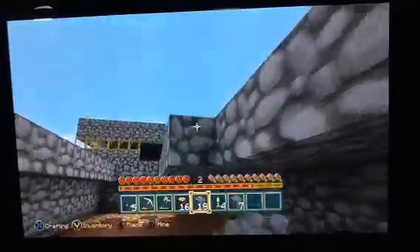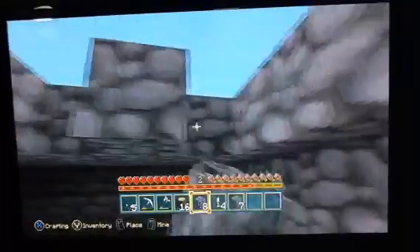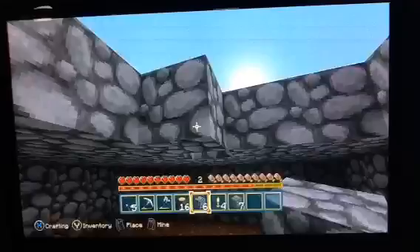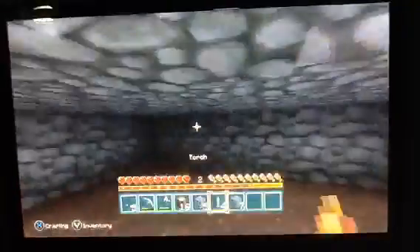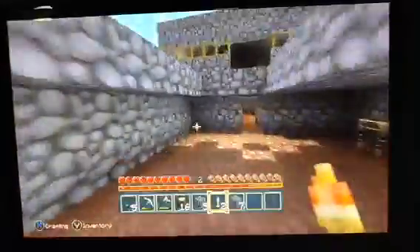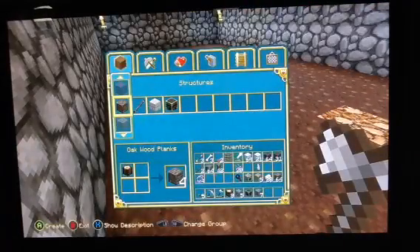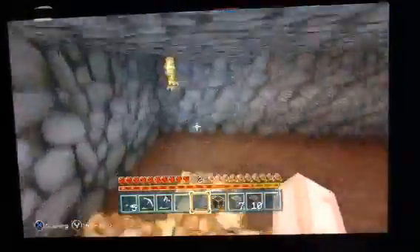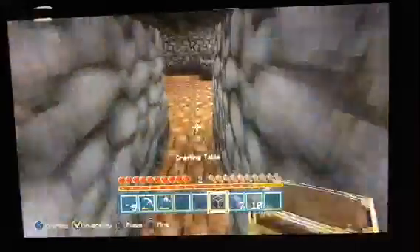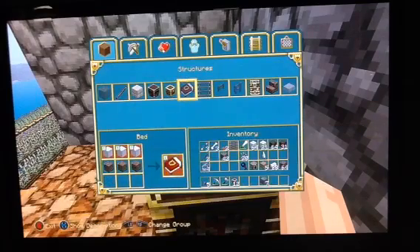There should be enough cobble. Ah, no it's not actually. God damn. So this is a torch — placing torches around. Yeah, I didn't have all the cobble I needed but I'm just going to place this kind of tool down there. Torches.